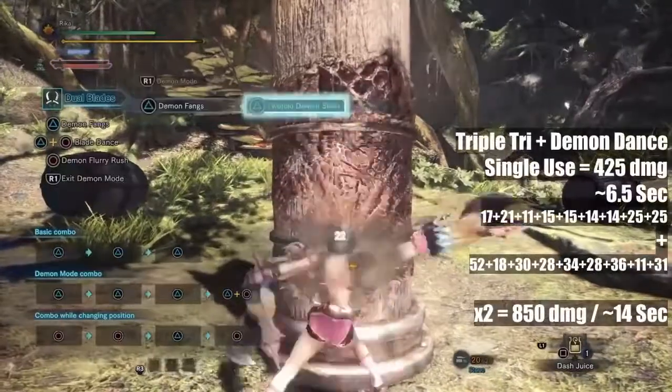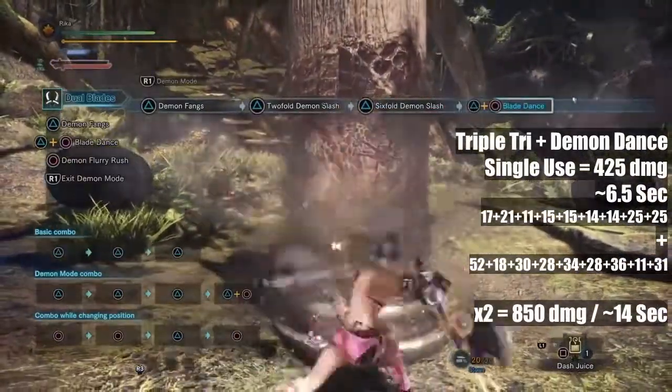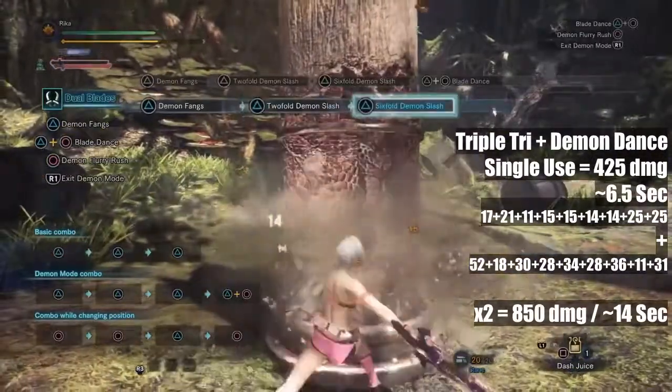You can nearly do the combo twice on a monster from a knockout or trap, so definitely use this in those moments for huge DPS. Also, triple triangle in demon mode is the fastest way to build the gauge for arch demon mode.